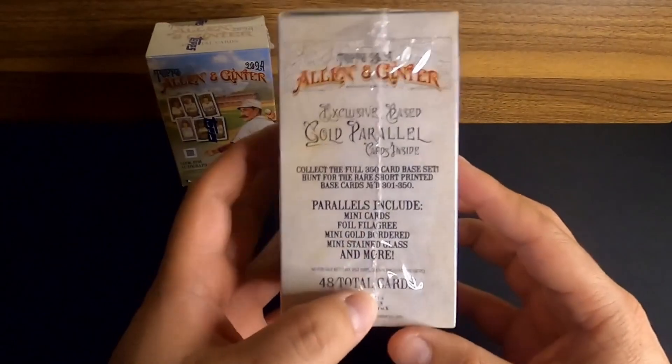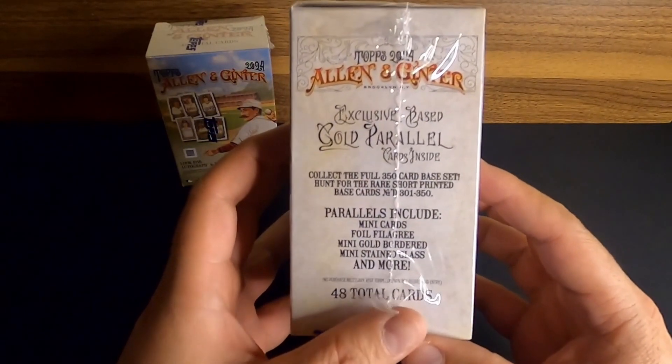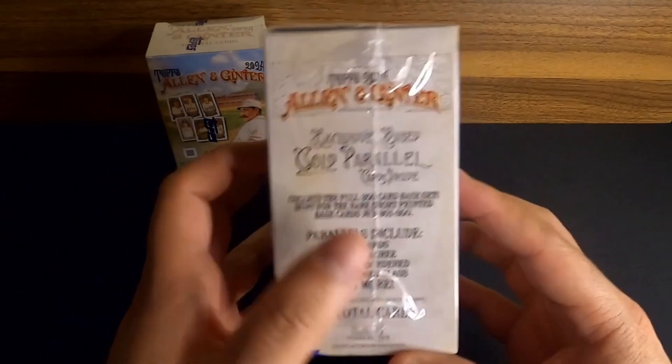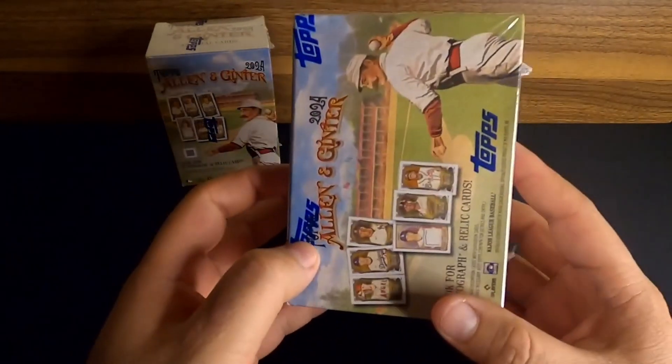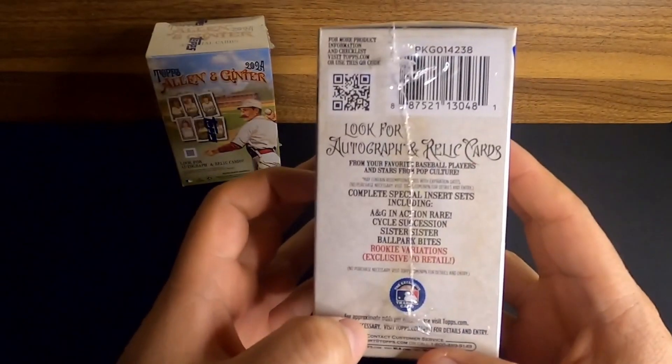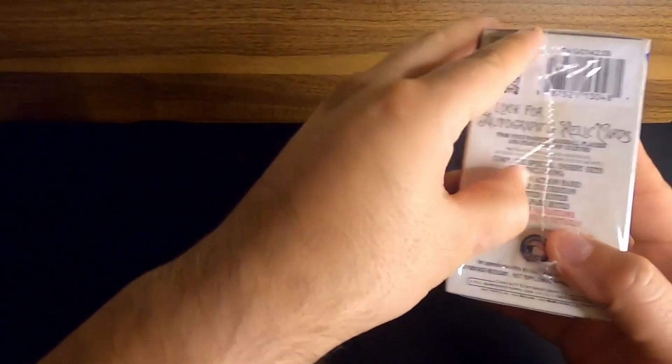I'm not huge into baseball, but I like that this kind of has a mix of some other stuff in it. So we'll see what we get. There's some gold parallels and stuff like that to get. It's a pretty cool little set. It's got some good rookie stuff. We pulled a nice mini card of Skeens out of the last one, so that was kind of a cool one.